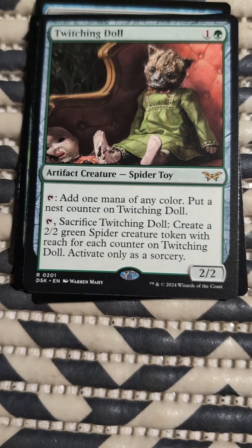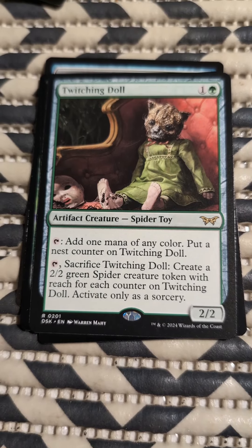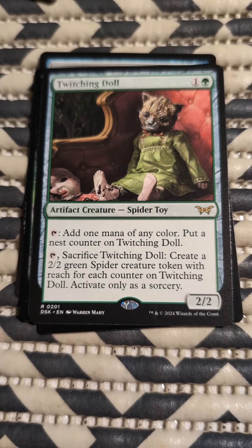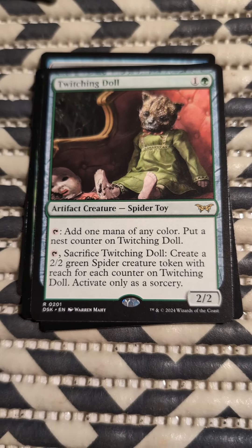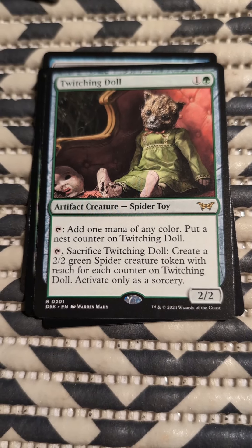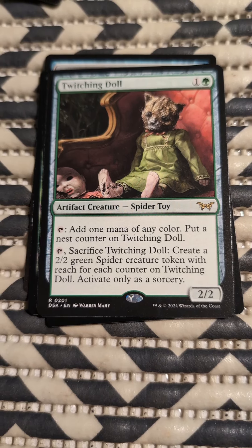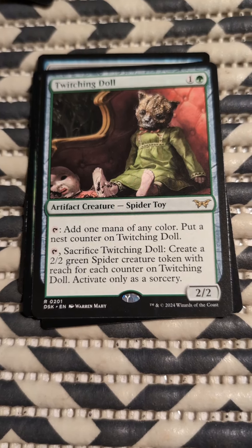Twitching Doll. Artifact Creature — Spider Toy. Add one mana of any color, put a nest counter on Twitching Doll. Sacrifice Twitching Doll — create a 2/2 green spider creature token with reach for each counter on Twitching Doll. Activate only as a sorcery. Whoa, that one's terrifying.